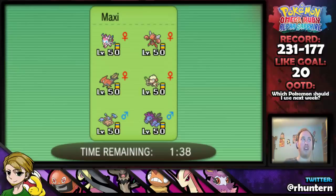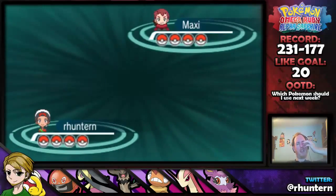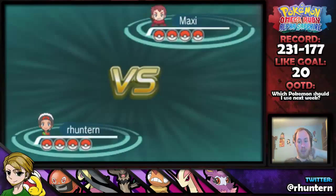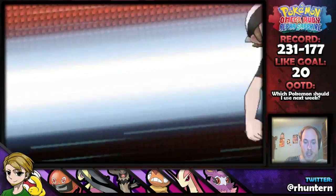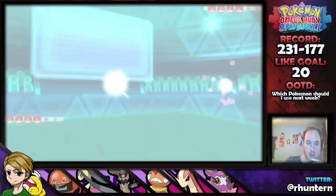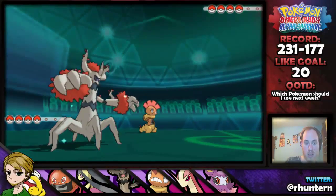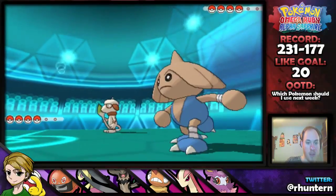Oh, he's just going to straight up switch — is it going to be the Venusaur? Because that would be lovely. The Machamp! That's even better. Marowak goes for Bone Merang again — it shouldn't do too much damage. A little bit more than I was expecting. But even though we're in the sun, Hydro Pump should take this thing out. We're probably going to lose our Melodic. How does that not take it out? What the heck? I know we're in the sun, but still. That's unfortunate. Marowak's not that bulky — come on.